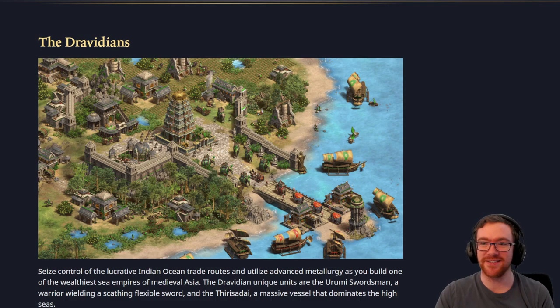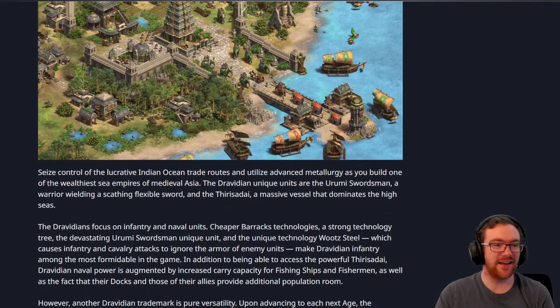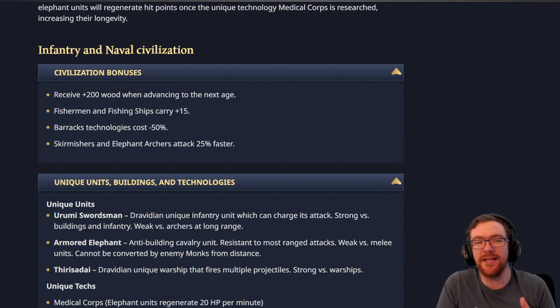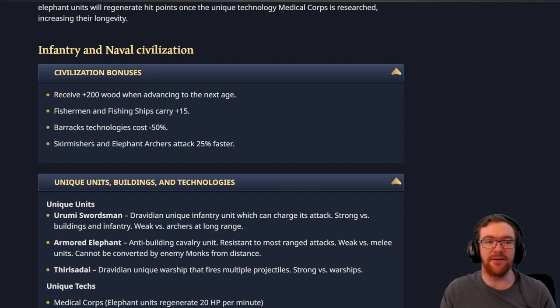Next we have the Dravidians — we're going straight to the bonuses. 200 wood advancing to the next age, which I think is a brilliant bonus. The Ethiopians are already pretty balanced with their plus 100 food and 100 gold, so 200 wood may be a little bit excessive — we'll have to see, maybe it'll be toned down to 150. Fishermen and Fisheries carry extra resources, that's a pretty cool bonus. Barracks technology costs minus 50%, similar to the Burgundian bonuses on their stable technologies.